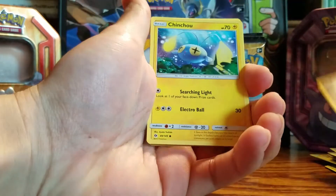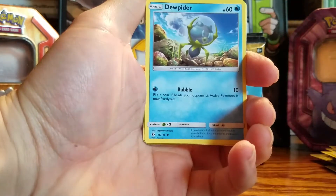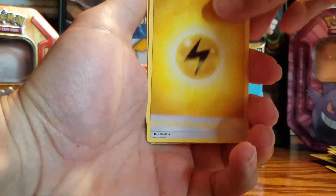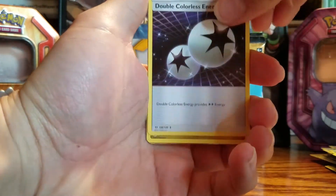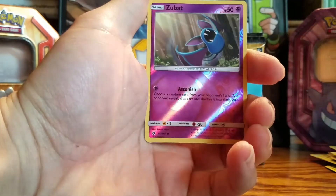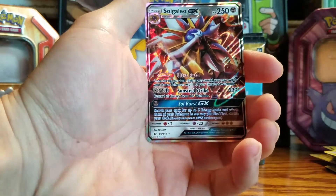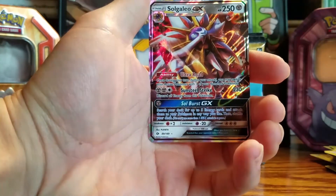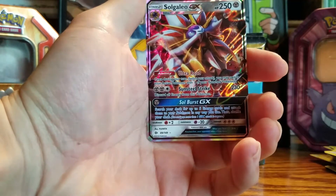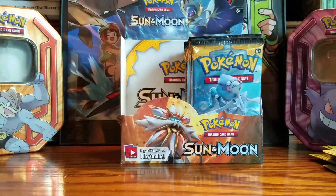I'm sure we'll find it. So we have Alolan Rattata, Chinchou, Paras, Poliwag, Dewpider, Electric energy, double colorless energy — always nice — Dragonair, what's with all these Dragonairs, Litten, Zubat. And for the last one — yes! First GX! If I pull a Lunala from these packs, she's getting the Lunala, but I definitely wanted the Solgaleo. Yes!